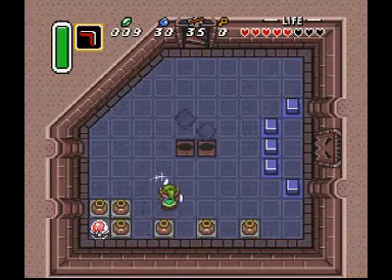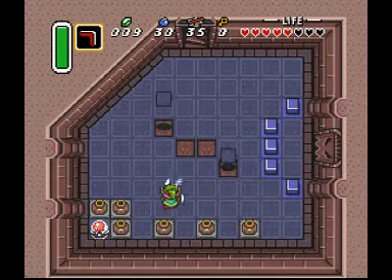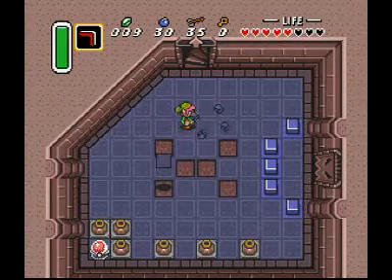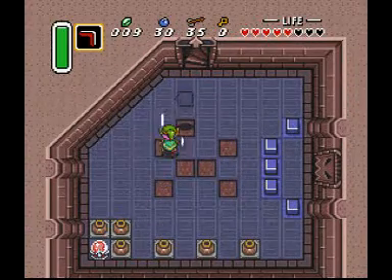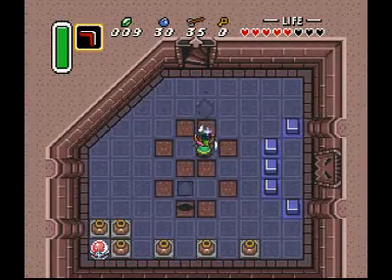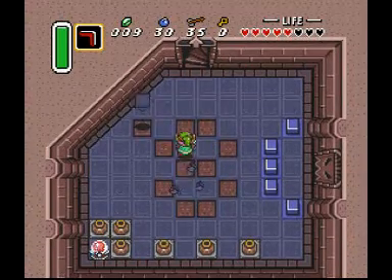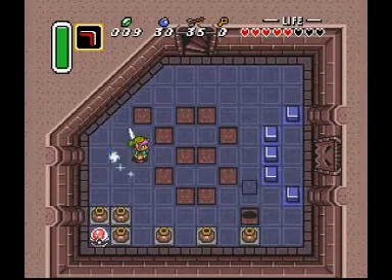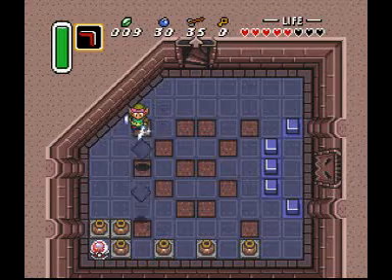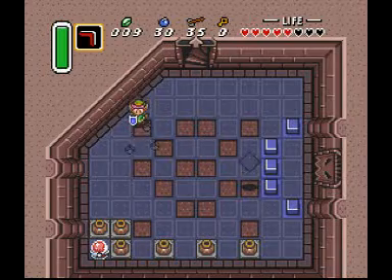Oh god, it's this bullshit again — tiles in your face, attacking tiles! These are the true threat to every Zelda player. I hate these things so much. I had so much trouble with these as a child, and I honestly can't understand why, because this is such a potent strategy. Seriously, look at them — they're not touching me at all. I'm just poking them to death.